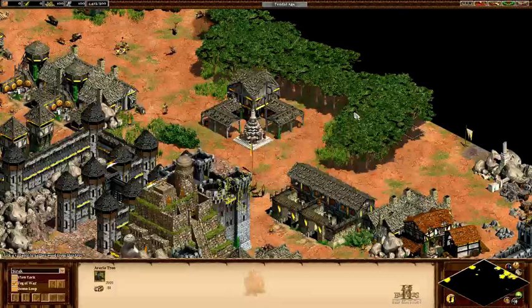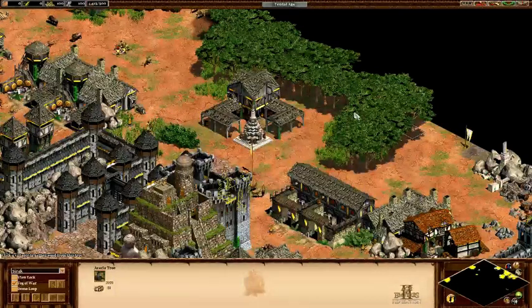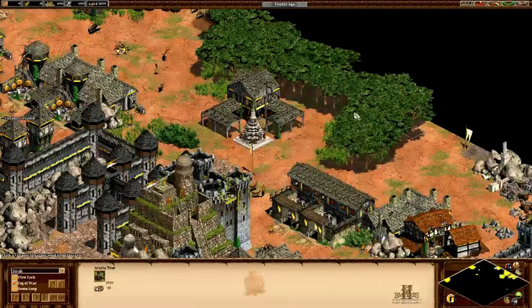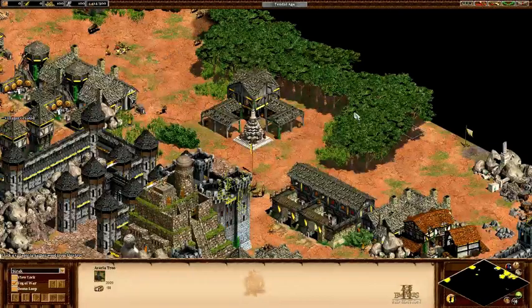In my previous videos, you can learn about the major guidelines of the map - Mordor, Elves, Goblins, Rohan, Isengard, Gondor, and the Evil Men overviews. In this video, I will be focusing on player 8, the Dwarves.